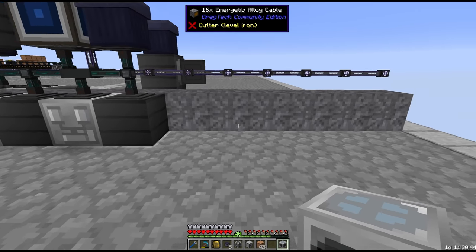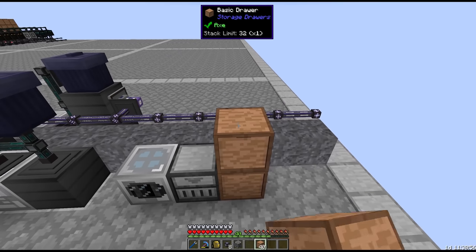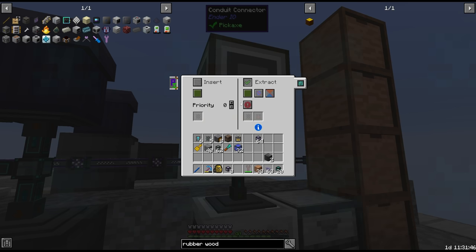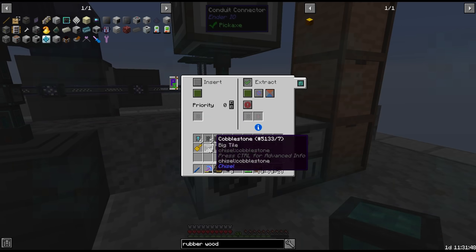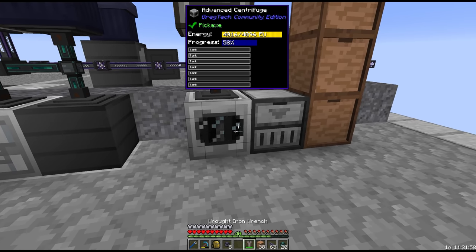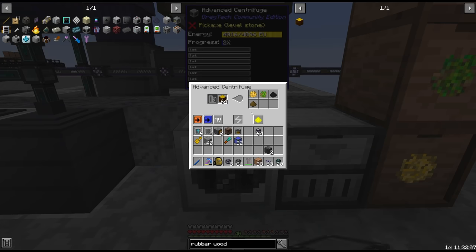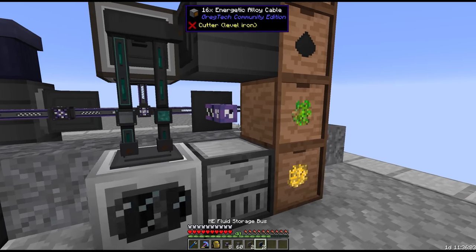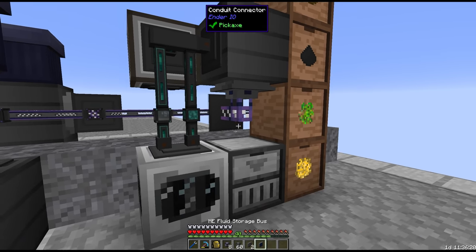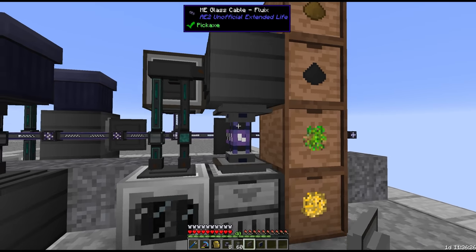This should be quite simple. We just need our centrifuge into a drawer controller, with four item outputs. We'll want the interface to supply the rubber wood. Item conduit from the interface, filtered for the centrifuge — remember we filter everything. Then we can automatically send all of this to the drawer controller. The fluids we can extract via conduit. We shift the interface back a block so we can put a fluid storage bus on the steel drum for the methane. This will be on high priority since we want this to be used last. The storage bus will also be high priority and partitioned for methane. And I think we're done.